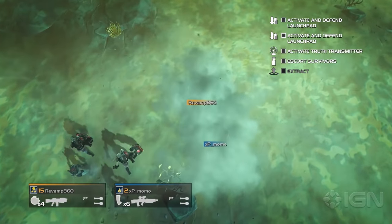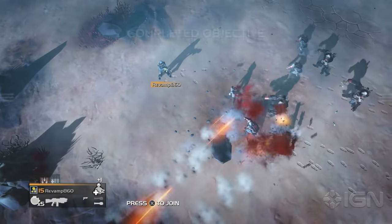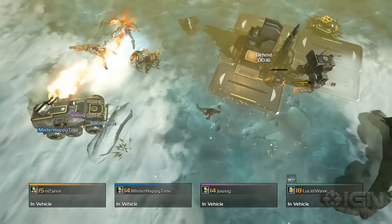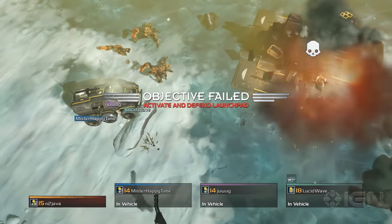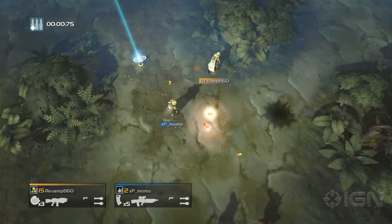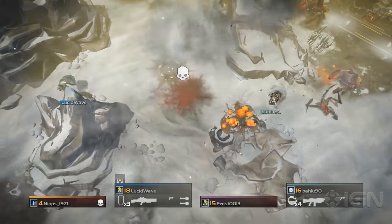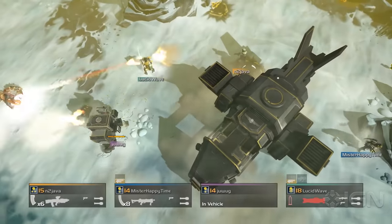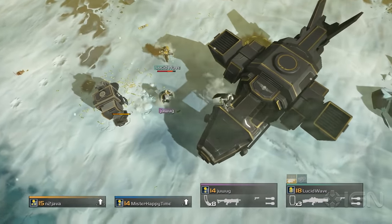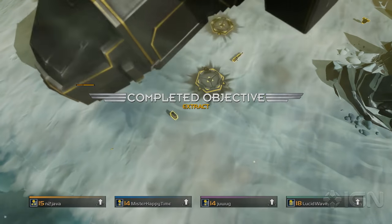Helldivers' drop-in co-op makes forming a party easy from the couch, online, or a mix of both. Which is fortunate, because while going solo can be rewarding in its own right, you can only get so far on your own. The fact that virtually everything is deadly, be it friend or foe, makes every mission tense. Drop pods bringing a fresh supply of ammo might unceremoniously turn a teammate to goo, or a poorly placed air strike might do more harm than good. But when you and your team fire on all cylinders to turn back the intense waves of enemies coming your way, long enough to dramatically hop in a dropship and make a narrow escape, the sense of accomplishment is positively euphoric.